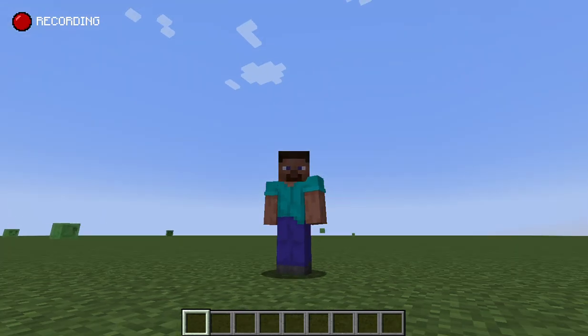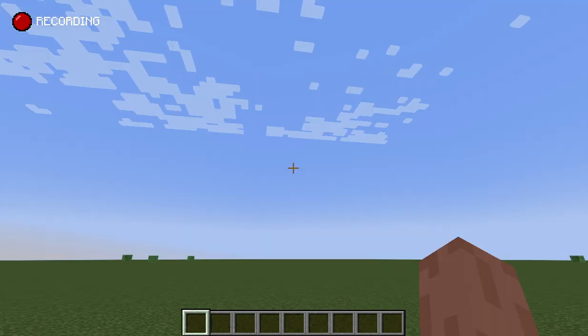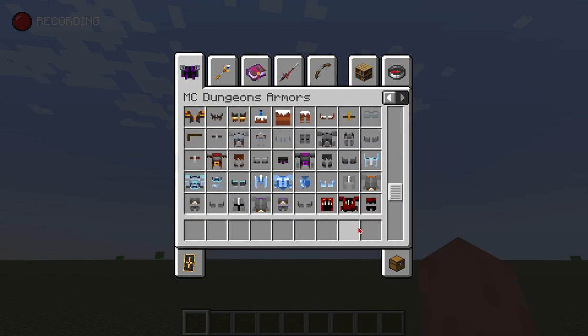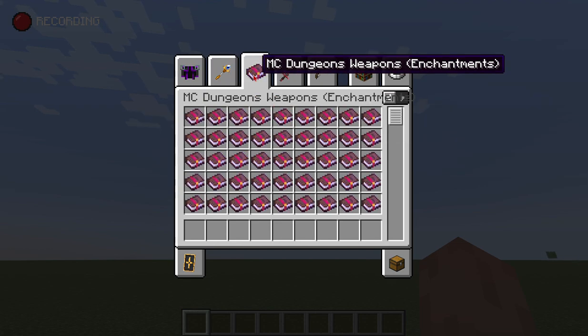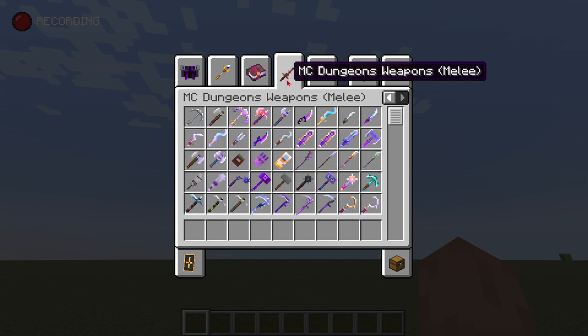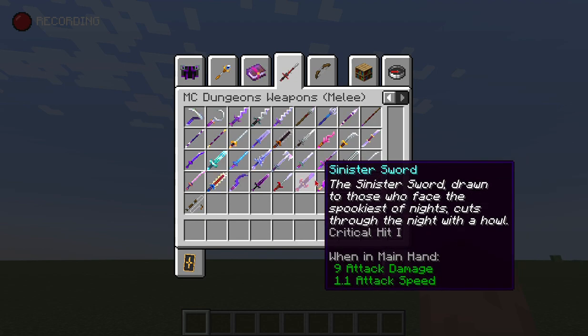Today I'm breaking Minecraft with the Minecraft Dungeons mod. The link will be in the description. On page two you'll find Minecraft Dungeons armors, artifacts — not all artifacts are here but these are three separate mods in one mod pack, all links in the description. It also comes with enchanted enchantments and a weapons mod which has a lot of weapons.